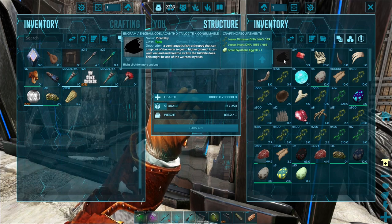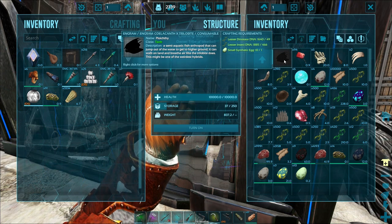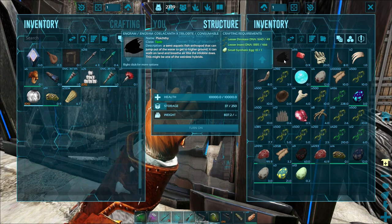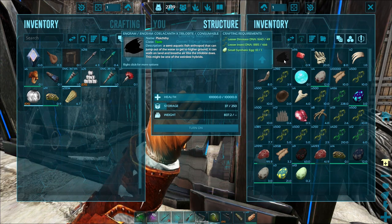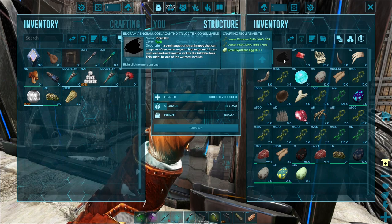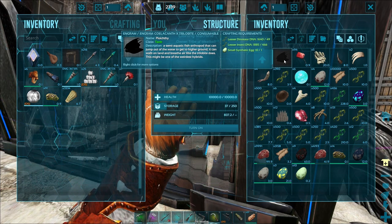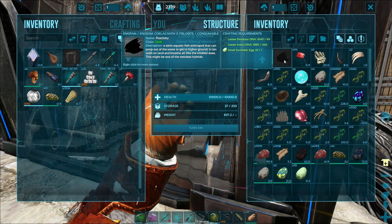It's the Colicfan and Trilobite — I probably butchered the first one just like I butchered the name — but it's a class tank, which means it should be able to have armor, so it's going to have reduced damage like a stego would. Description is a semi-aquatic arthropod that can jump out of the water to get to high ground; it can walk on land and breathe air like a trilobite does.